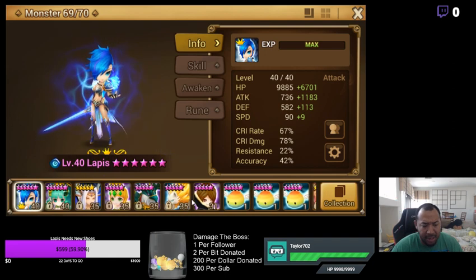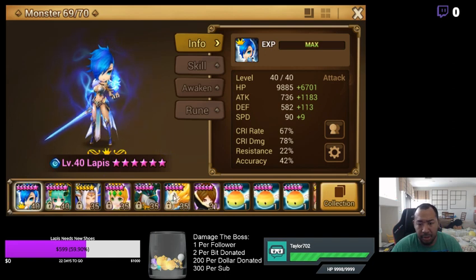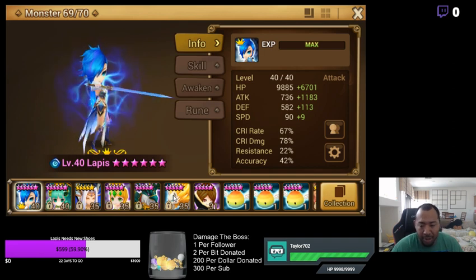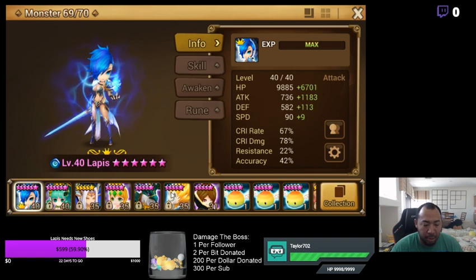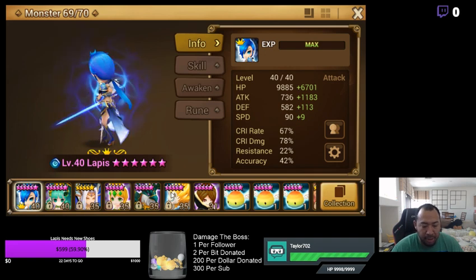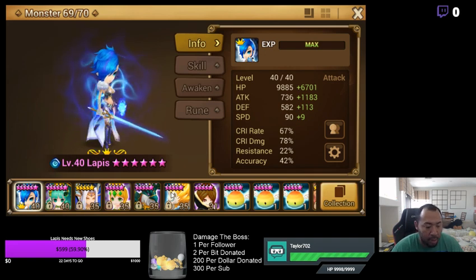As we're ironing this out, leveling our units up, and improving our runes, my GB10 run is up to 80% now, which is really, really good. We're just hammering it out trying to get it faster and faster. The fastest time is now down to two forty-nine or two forty-three. My goal is to get to speed GB10 within the next couple of weeks.